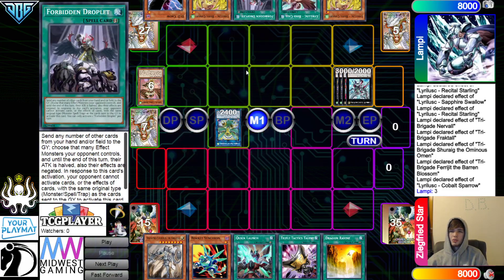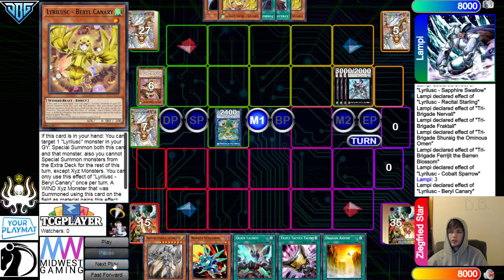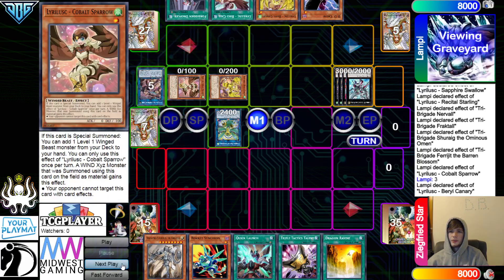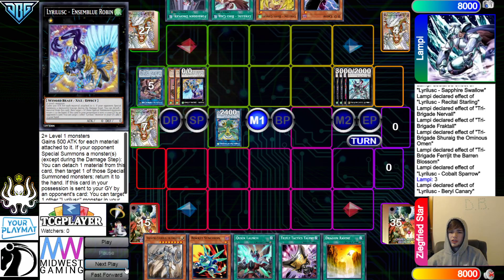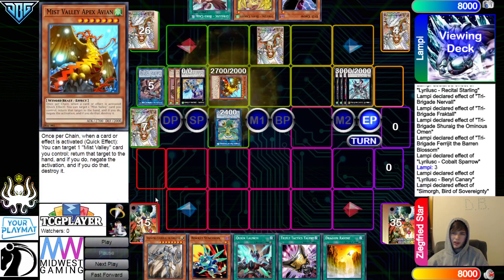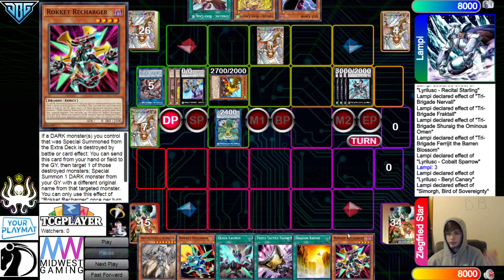Droplet is more of a — it works going first, whereas Dark Ruler is strictly a hard-going second card. They can't Blossom draw because of Prosperity. Then Summon out Barry, Summon out from the Graveyard. They're going to overlay those, go for Robin. Set Droplet. End face, Summon out the Apex Avion. Pass Turn.